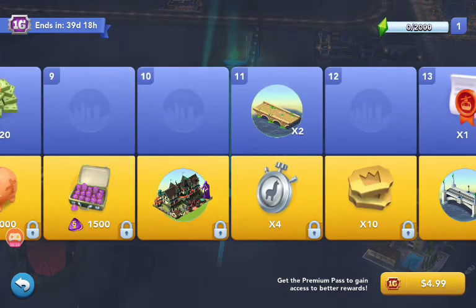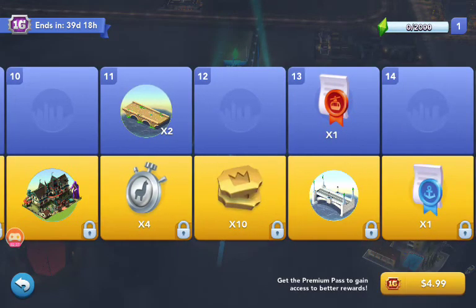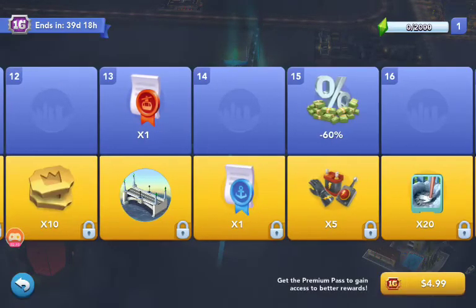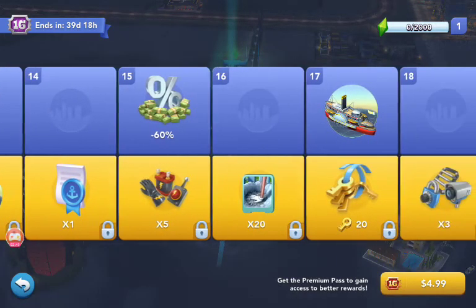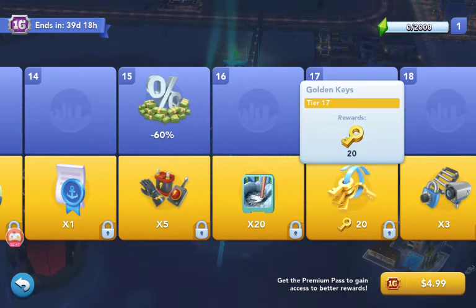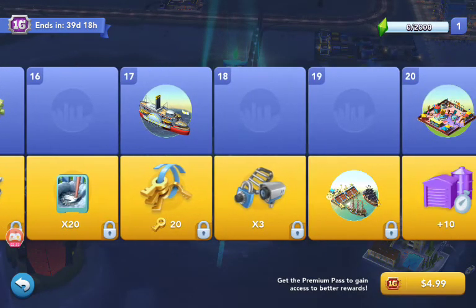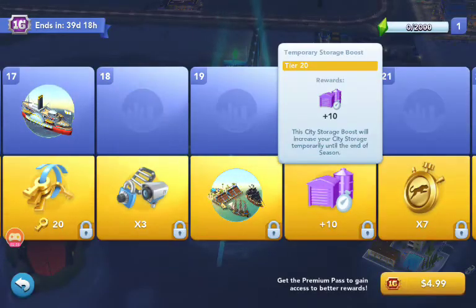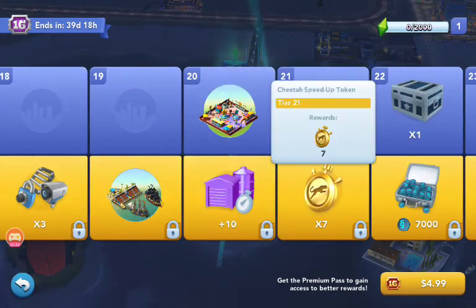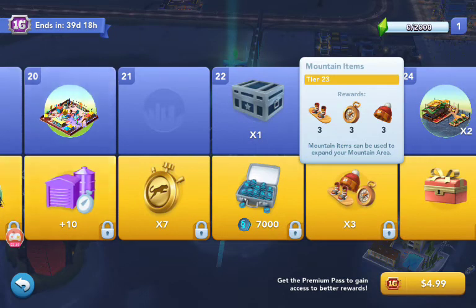There's a lot more on the premium pass — it only costs $4.99, so think about getting it. Then you have the haunted house. You have four llama speedup tokens. 10 golden tickets. Plumbaa bridge. Beach expansion. Blue items. 20 golden keys. 9 city storage items. Pirate Bay. 10 temporary storage boost. 7 cheetah speedup tokens. 7,000 regional simoleons. 9 mountain items.